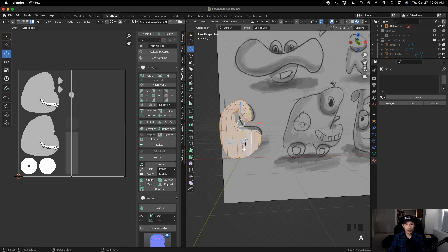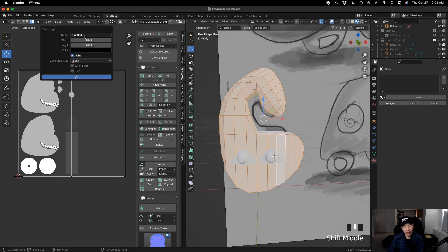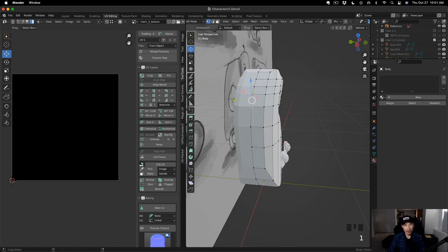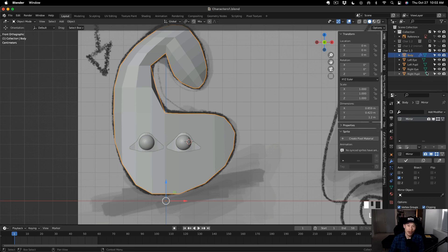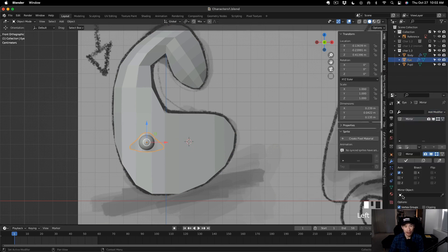Now that we're done blocking out the character, we need to UV unwrap our meshes to get them ready for texturing. I click the UV editing tab — the texture is on the left and on the right we have our 3D object, so we can select which edges we're going to mark as seams. Since this Blender file has all our previous characters, you'll see the texture for Character 1.2 from the last video. I create a new texture and call it character_1_3_texture. I realized it'd be much more efficient if the eye and the pupil were just one object each and then mirrored to the right side — that saves space on the texture because we'll just have one UV for both eyes.